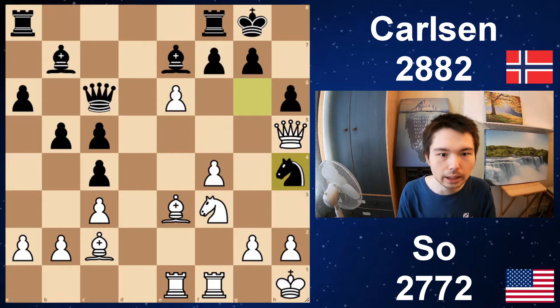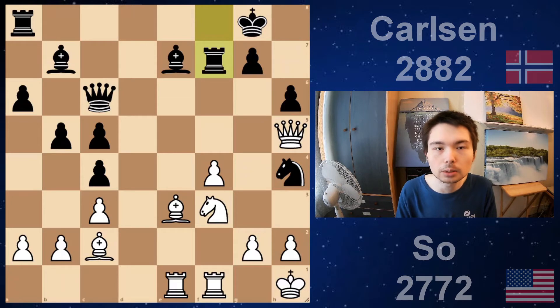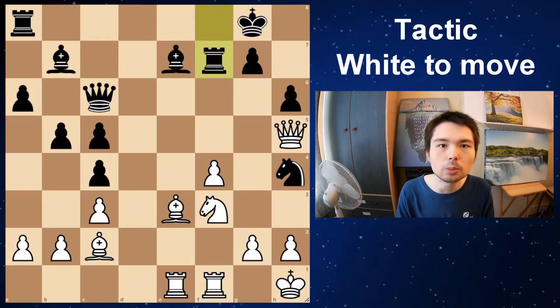Knight h4. And now Wesley unleashes a deadly tactic — he takes on f7, check. The rook takes f7. Here is the tactical moment — pause the video now, or just let the timer run. Can you find the winning tactical move?